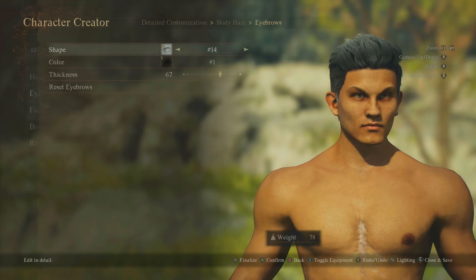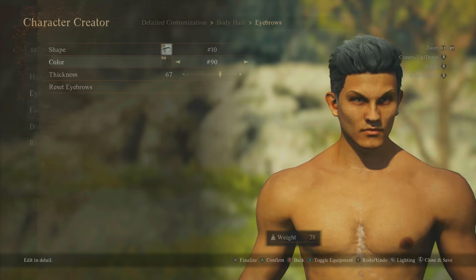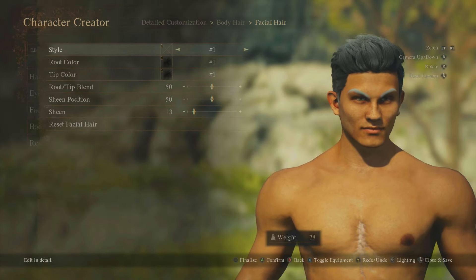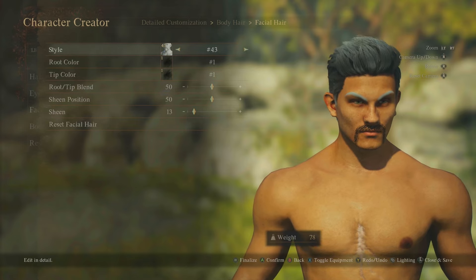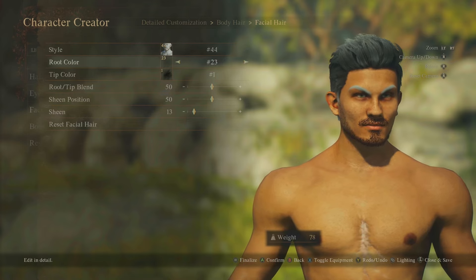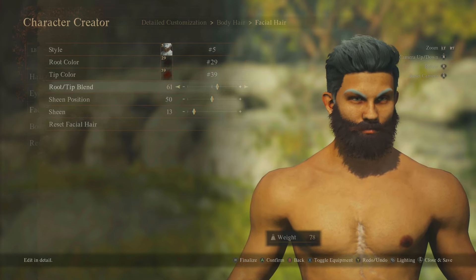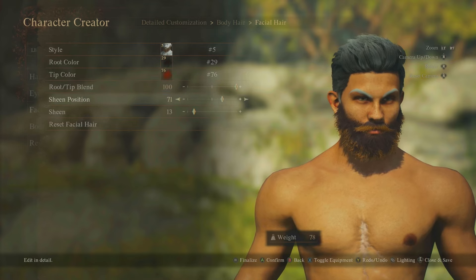Eyebrows: 20 different shapes, with nearly 200 colour options — same as the hair tip colours. Facial hair styles: 180 total, with 44 different beard/moustache styles. You've got all those colours again plus the ability to blend them. For example: choose a big beard, pick a colour, pick a different tip colour, apply the tip blend — you can completely customise how the beard looks. Sheens are available here too.